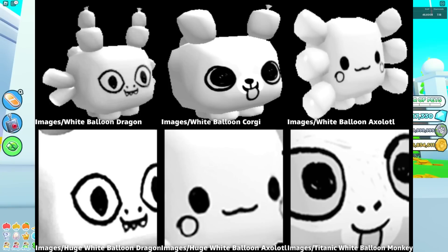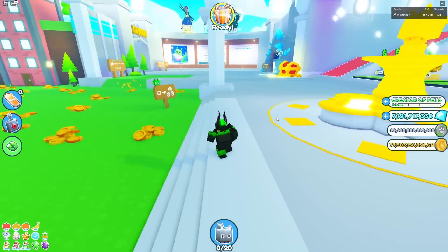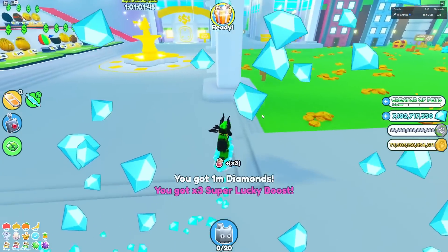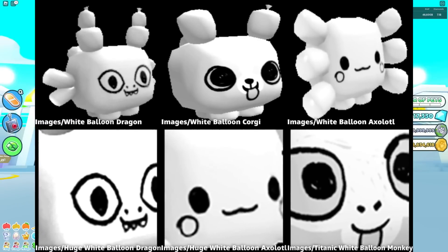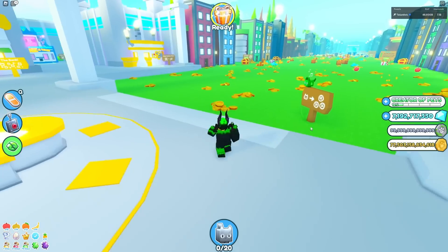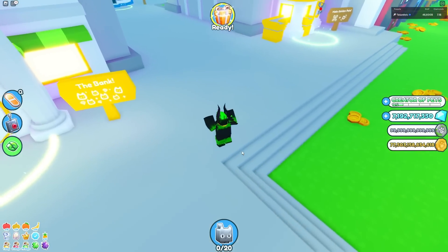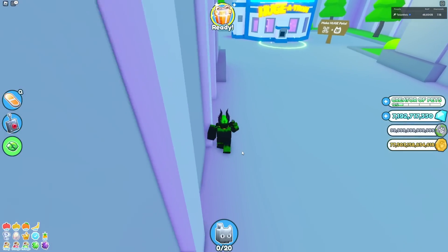Here are a whole bunch of white balloon pets. There's already the white balloon cat, and that is considerably rare and worth quite a bit — it's a pretty nice huge. But then there's the white balloon dragon, a white balloon corgi, a white balloon axolotl, then a huge white balloon dragon, a huge white balloon axolotl, and the titanic white balloon monkey. So if that was a new exclusive egg, I don't really think it'd be too great, because it's literally the same as the balloon egg, but they're just white. That's the only difference.